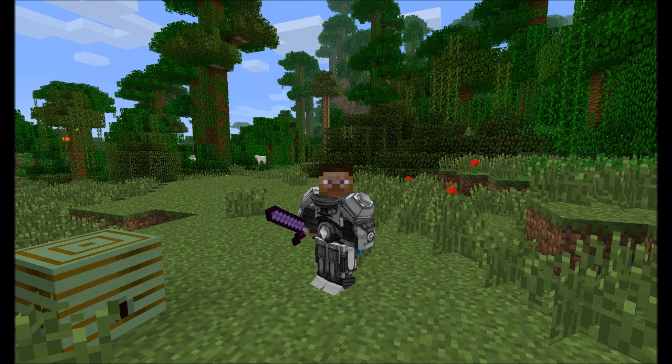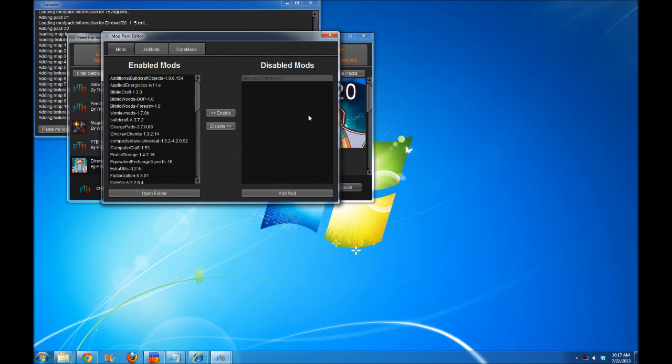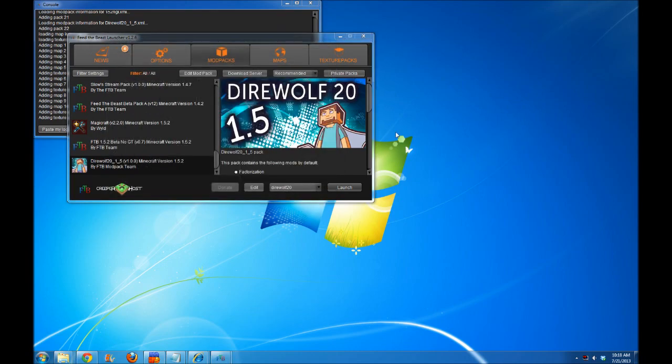How about I show you guys real quick how to enable Biomes of Plenty if you want that enabled, and then we'll be right back. Alright guys, just like I mentioned, there is the Biomes of Plenty mod installed here but by default it's disabled in the pack. Biomes of Plenty adds a ton of biomes — you can go into the config settings and change which biomes you want turned on or off. To enable it, just click Edit Mod Pack, you'll see Biomes of Plenty in the Disabled Mods list — click on it and click Enable. That's all you've got to do, and then Biomes of Plenty is enabled.